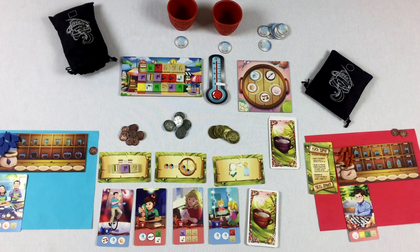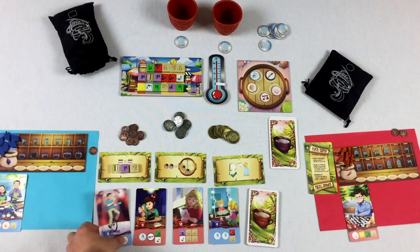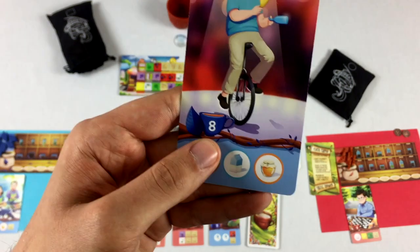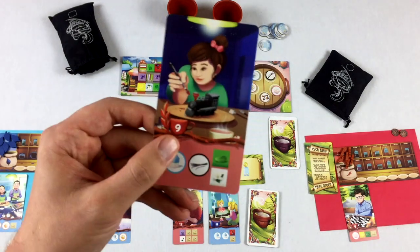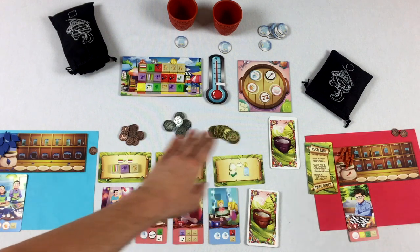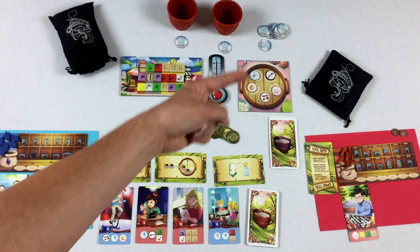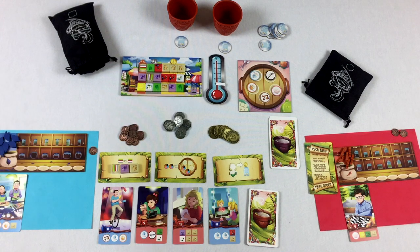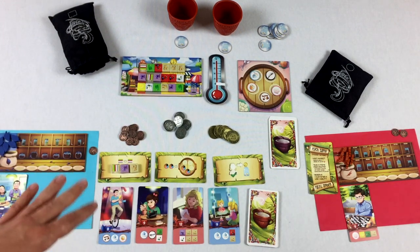In this game, we're trying to fulfill orders and earn money. These different cards have a point value — this card is worth eight points, this one nine points, and so on. At the end of five rounds, tracked with the thermometer, we count up money (each coin is worth a point) plus points from orders. Person with the most points wins.